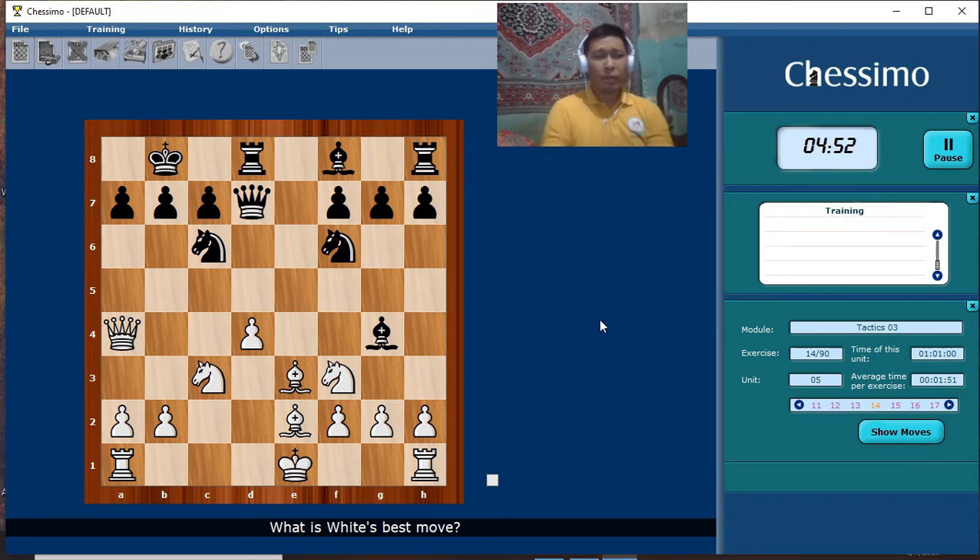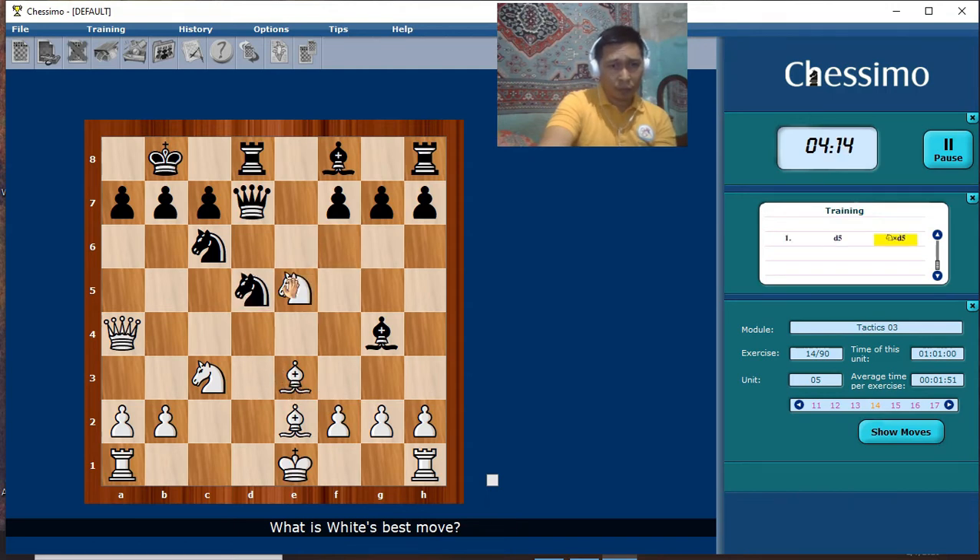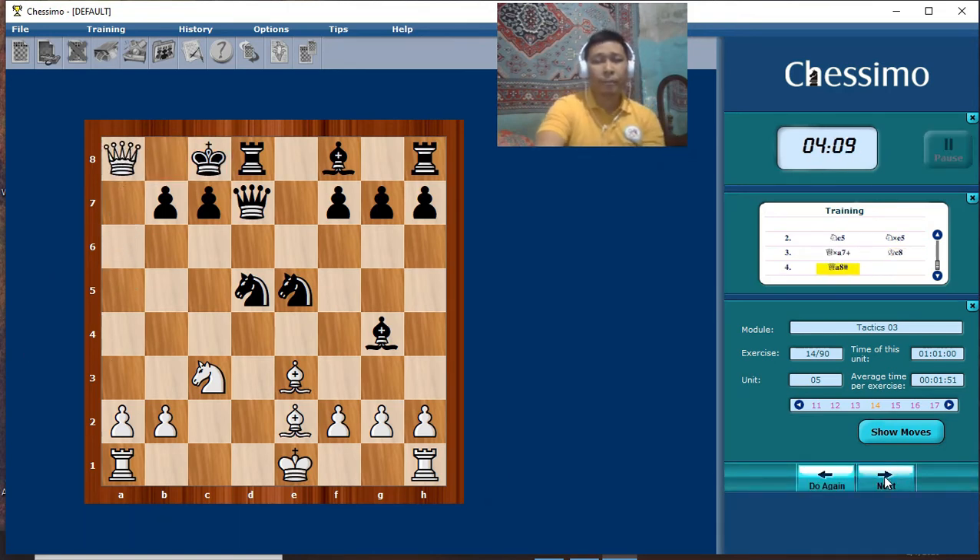I'm familiar with this position — I think this is called the center counter defense. This is called clearance — clearing the square for the bishop. Checkmate. Then 2.e3, 2.e3, then sacrifice, check and checkmate.